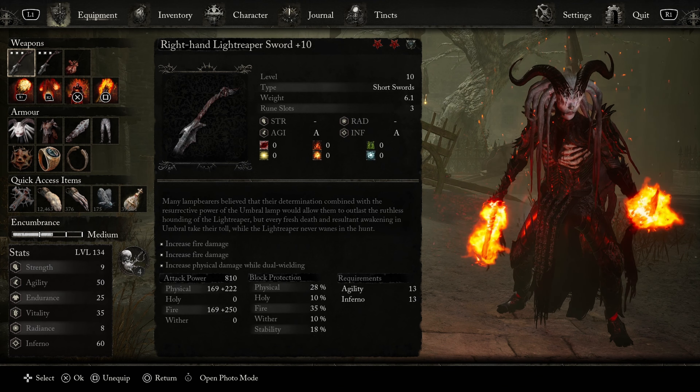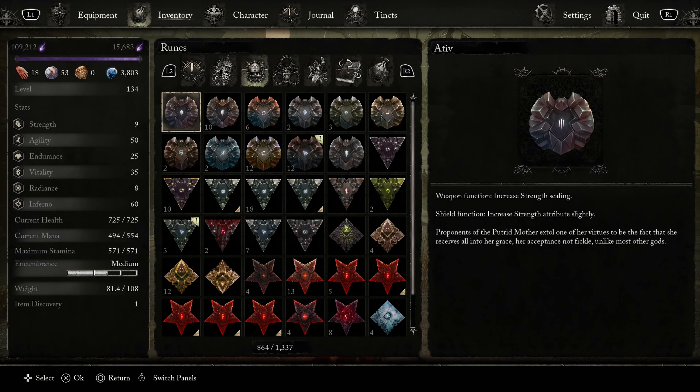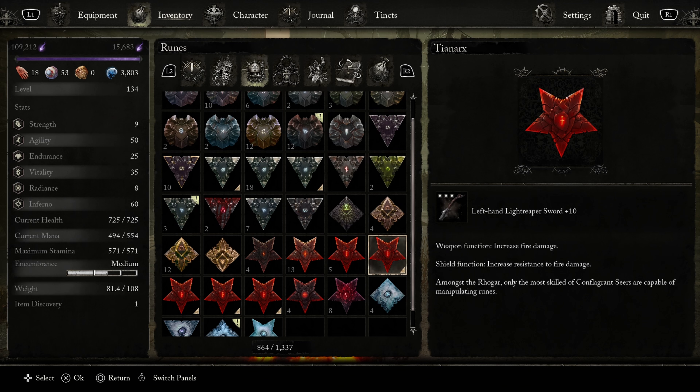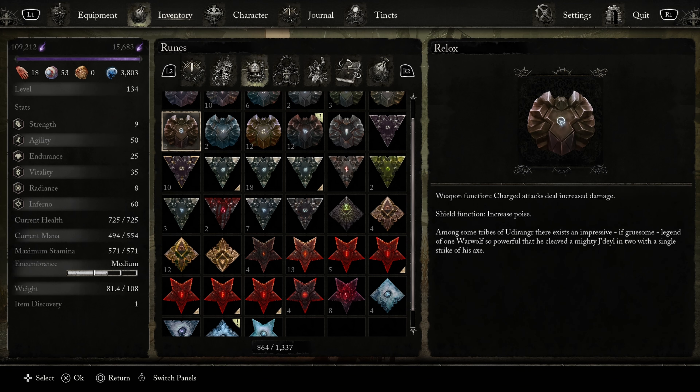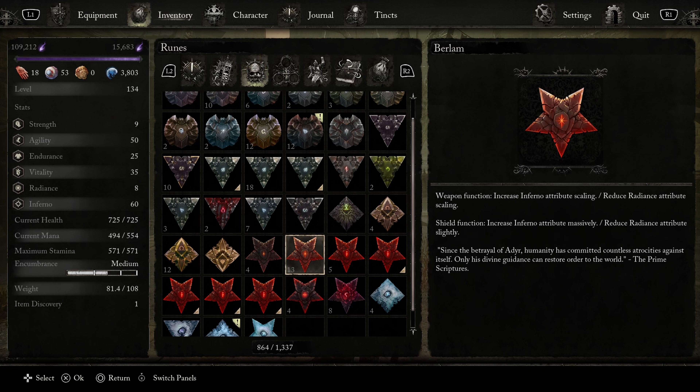I'm pretty sure this guy is very weak to fire because a single R1 does over 1,700 damage and I was able to kill him in just a few hits. My main damage spell, the one that does the highest burst damage for me, did 4,188 damage and a single charged R2 attack did 3,829. These damage numbers are significant — these are damage numbers you might expect to see from using a grand sword.